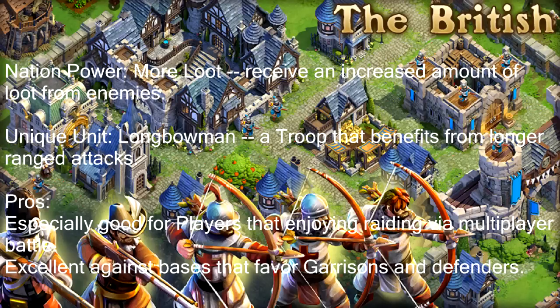The only good thing about the British is their Longbowmen. The Longbowmen are very, very good — definitely excellent archers because they get plus 1 range. Normal archers have 4 range, but Longbowmen have 5 range. 5 range is the same as towers, ballista towers, and basically every other defense. So your Longbowmen can outrange towers and ballista towers and shoot safely from afar without getting hit by those. You do have to watch out for catapults, which have a range of 8. The Longbowmen is a very good unit, but their nation power is really bad.